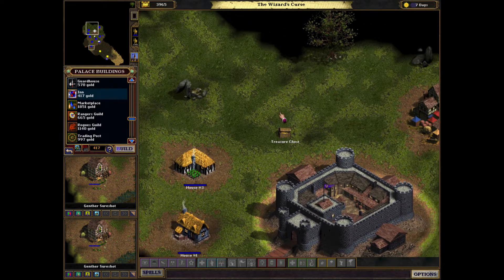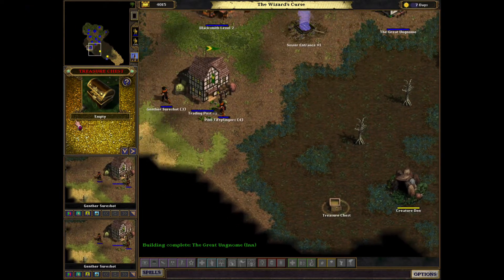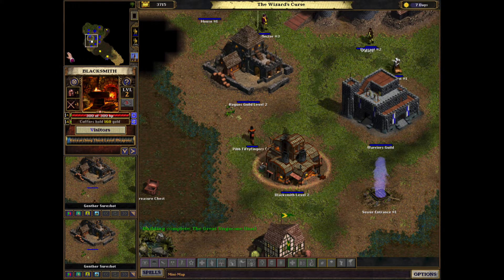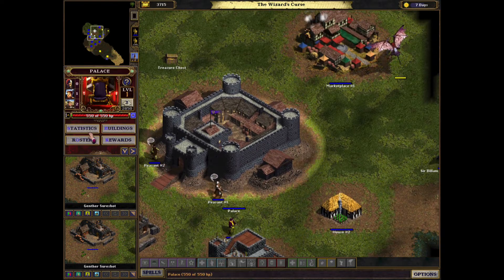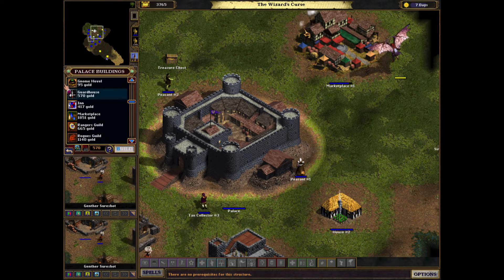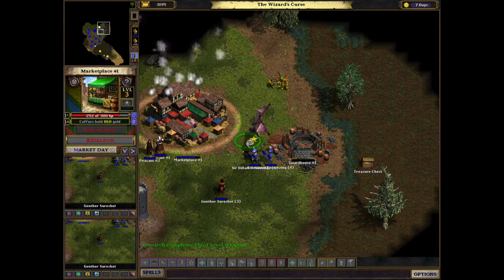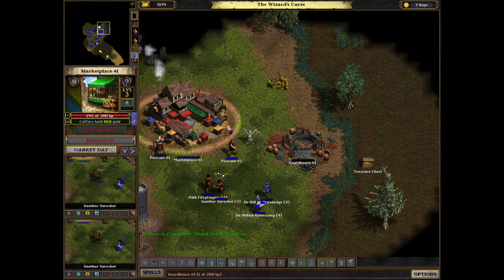As you can see, there are lots of treasure chests on the map. You cannot collect those treasure chests directly - they have to be collected by your heroes. After your heroes collect the treasure chests, they will spend the money they earned in different places such as the blacksmith or the marketplace, and then you get that money back as taxes. Monsters like to target the marketplace, so it's best to place a guardhouse beside the marketplace in case your heroes are not defending your kingdom.